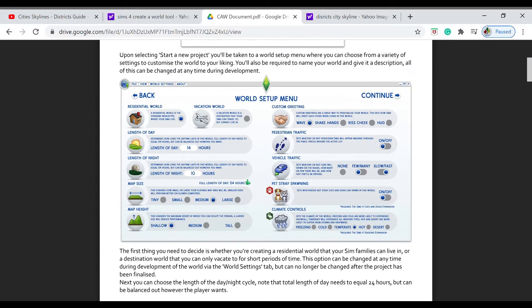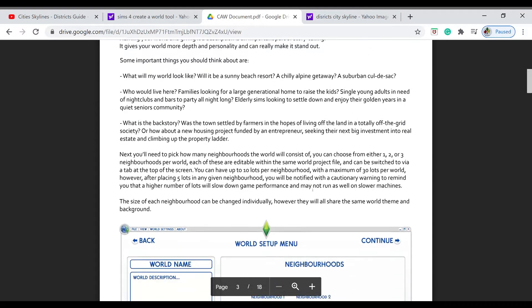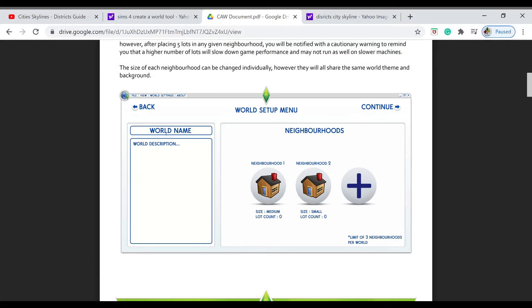Even with the newest pack, Snowy Escape — it could be like, can I ski here? And it would create a whole skiing section for you. It can be simple, too. And naming — all you've got to do is type the name and then type the description. Like, Willow Creek's is something like 'rolling plantation land.'